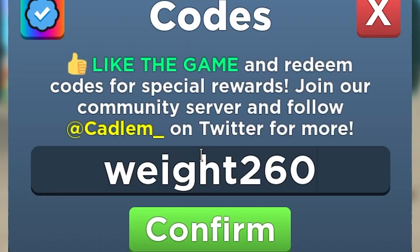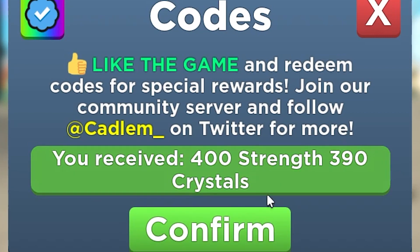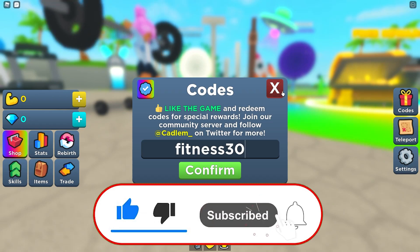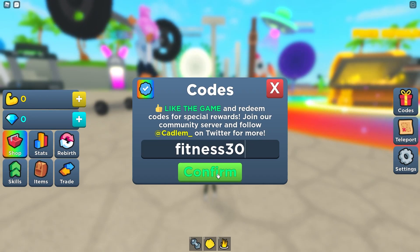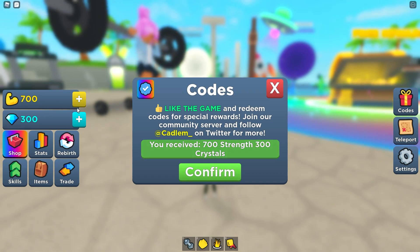Subscribe so you don't miss any codes. This is literally one of the most powerful codes out there - it gives you tons of strength and tons of crystals. It was added on September 9th which means it's absolutely the latest one. Our first code gets us 700 strength and 300 crystals - that's a lot of crystals and a lot of strength.